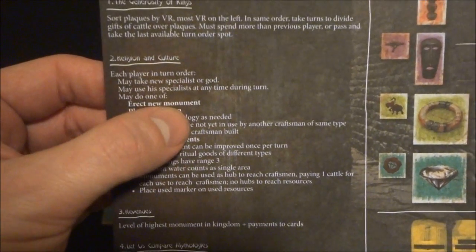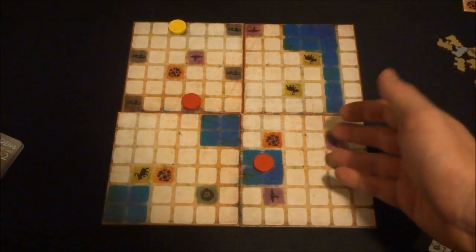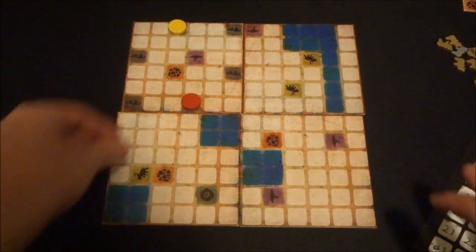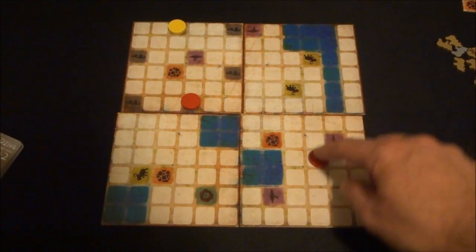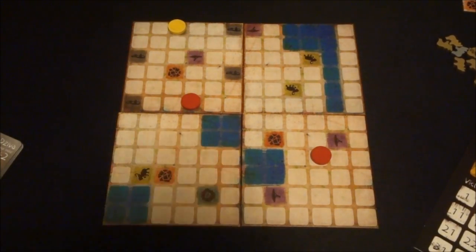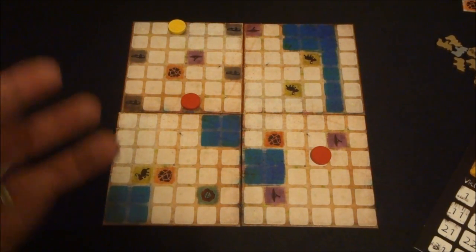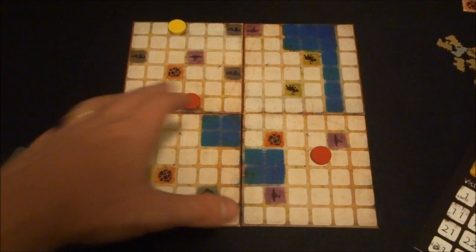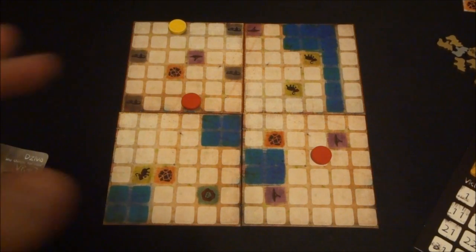Erecting a new monument is simple: place one of your monument tokens on an empty space that has no craftsman, isn't water, has no resource, and isn't adjacent — orthogonally or diagonally — to any existing monument. You place it anywhere valid and take one victory point. As simple as that sounds, this is probably the most key aspect of the game once you understand the god cards, specialists, craftsman interactions, and resource distribution.